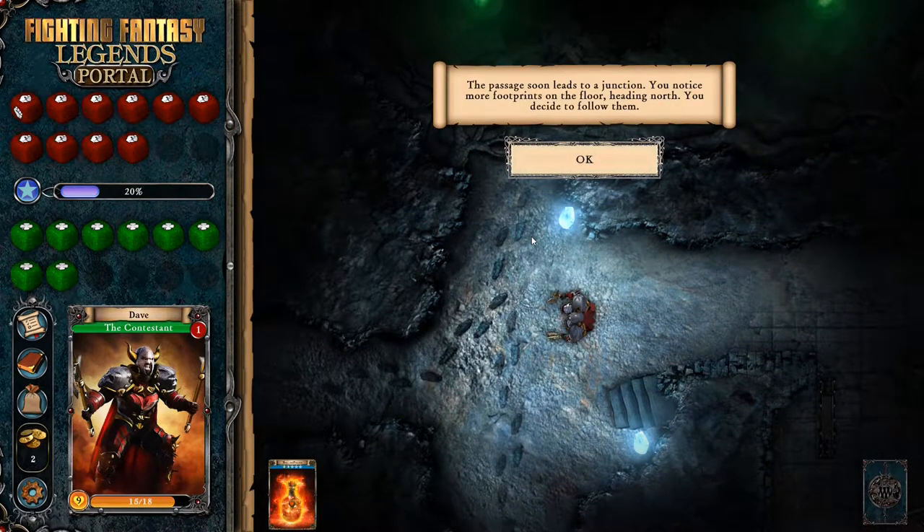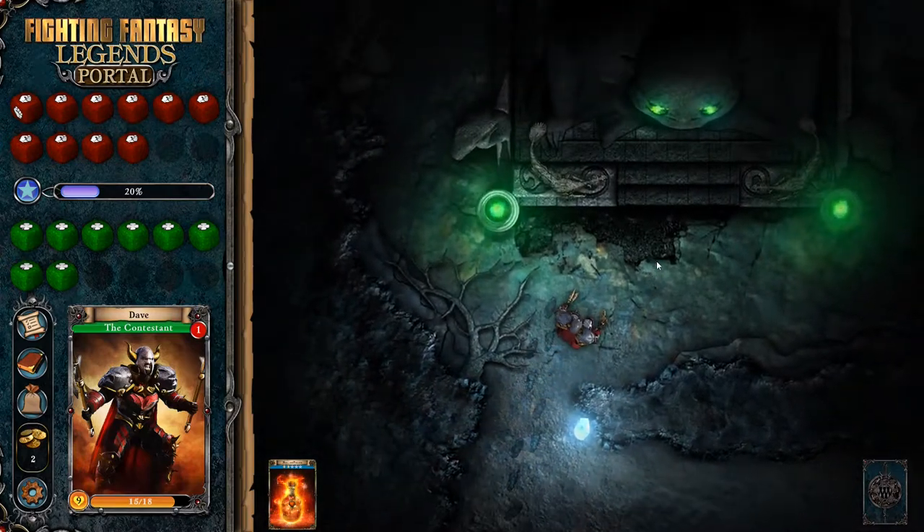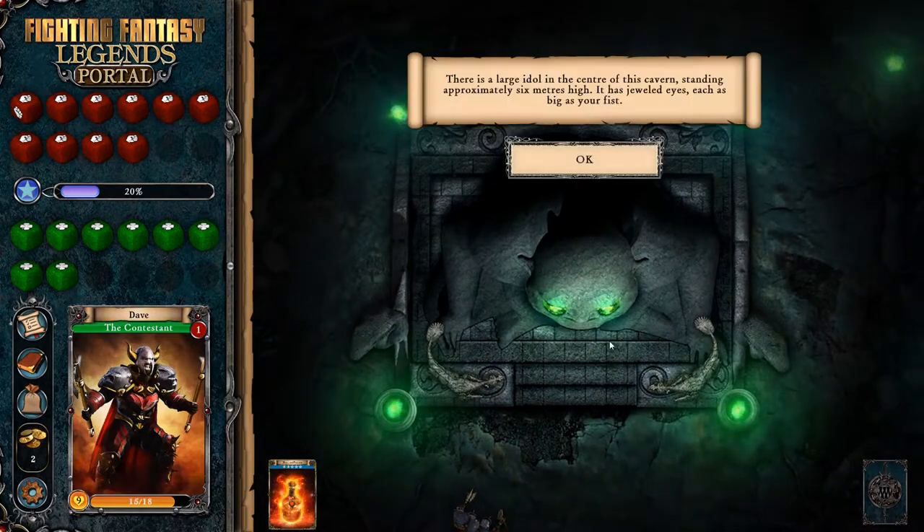The passage soon leads to a junction. You notice more footprints on the floor heading north. You decide to follow them. We're still trying to find out what's happening to all our competitors. We found one of the barbarians dead, so we know what happened to him.